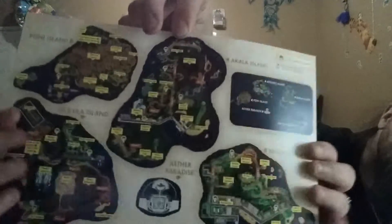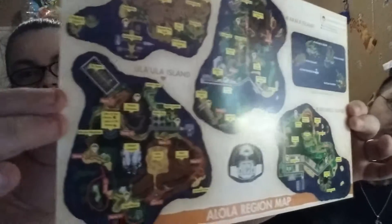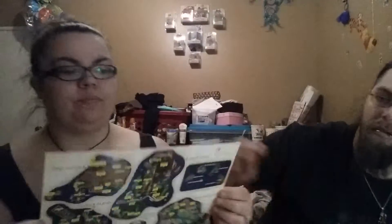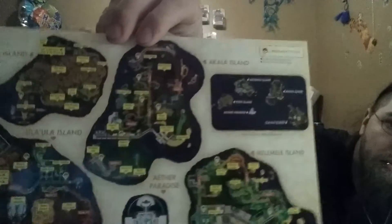The Alola region map — on the other side is a type match-up chart. So if you have troubles remembering all the type match-ups, this helps. They've added a lot of types since the earlier games.